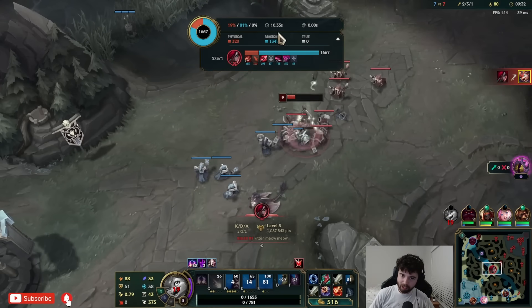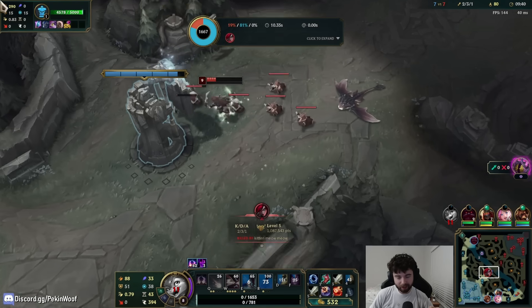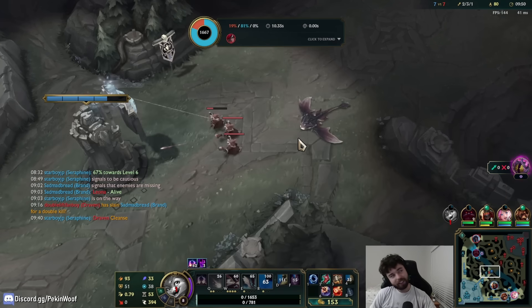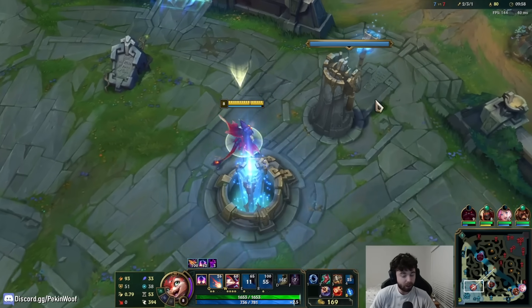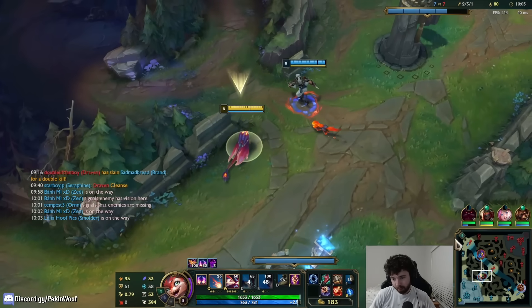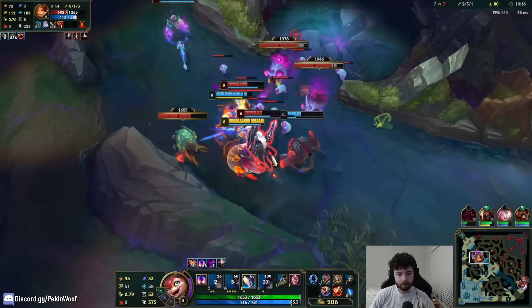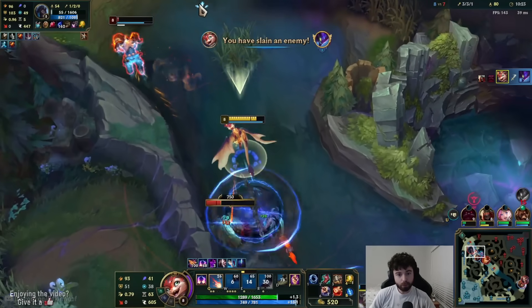She actually just completely dominates me there — it's not even close. I even hit her with the center of Mom, but her ultimate damage is like 600 early on. I'm kind of grieving for stacks a little bit, but that's also why I think Smolder needs buffs. I feel like a lot of champions that are AD mids — like if I was playing Jhin — could honestly duel better than Smolder can. It's kind of sad how bad his early game dueling is.